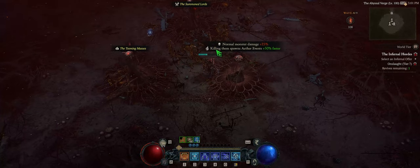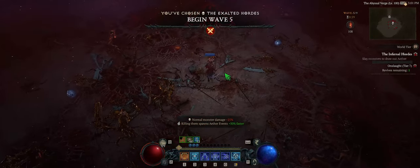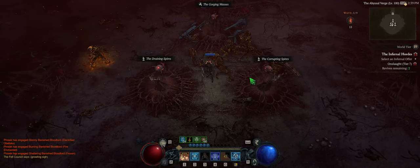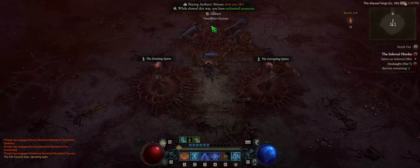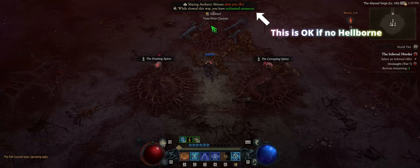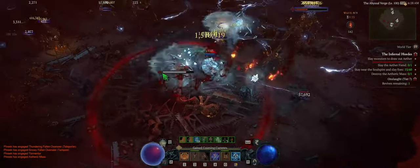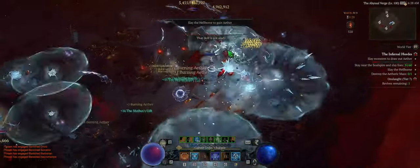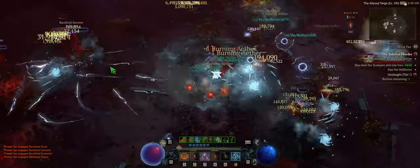The other option to look out for is normal monster damage plus 25%, where killing them spawns Aether events 50% faster. The choices to avoid would be Soul Spires, Hellfire Rains on you, Aether Lords spawning, and the Infernal Demon, which is just a souped-up Butcher. The main reason to avoid all of these is that if you choose anything other than Hellborn as something to spawn, it essentially dilutes the pool of available spawns during the waves — and we want Hellborn to spawn more than anything. Plus, the Aether Lords can be a real pain and slow down your run, thus slowing down your gains.